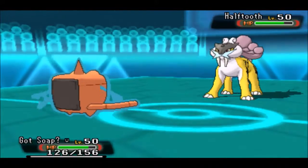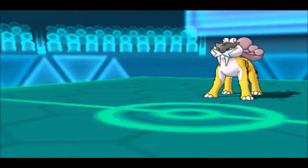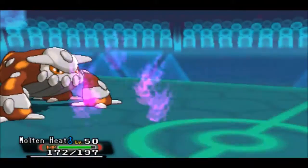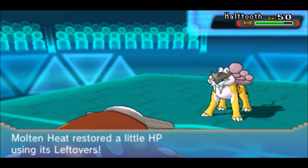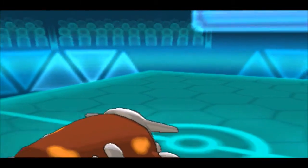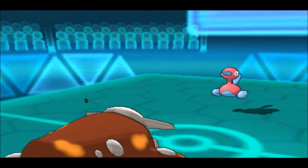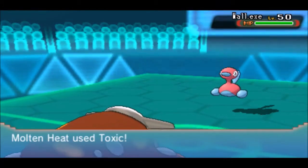I hard switch out and go into Heatran. He goes for Shadow Ball which hits Heatran neutrally — a decent amount of damage, telling me it is Choice Specs. My Heatran is specially defensive, so he switches his Raikou out and I go for Stealth Rocks. He goes to Porygon 2 to trace my Flash Fire and soak up the Lava Plume. I did get my Rocks off on his side of the field, which is going to be very important in this battle, especially with Beedrill running around.